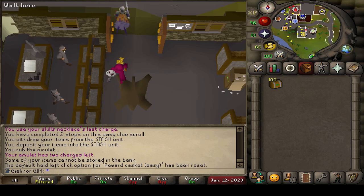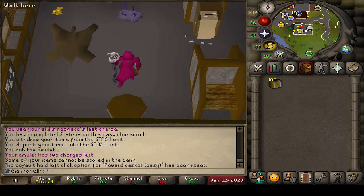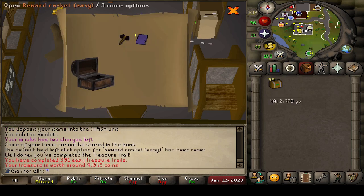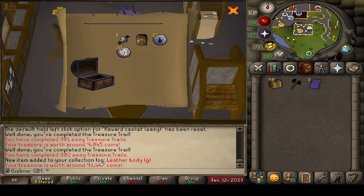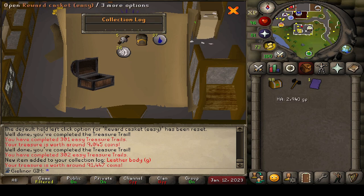Alright, here we go. Starting out with an ancient page — I think it's ancient page 3 that we need. Oh, leather body. Alright, we're starting off good, we've got some uniques happening. I'm just going to close the screen off every time so the clan and group chat can see the new unique items.